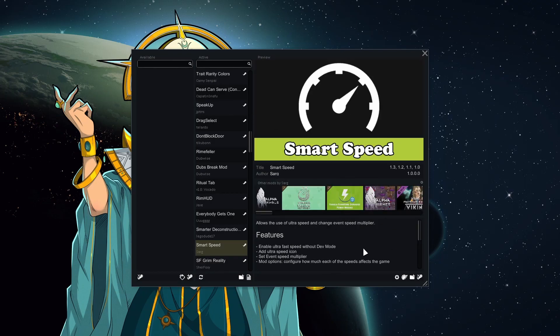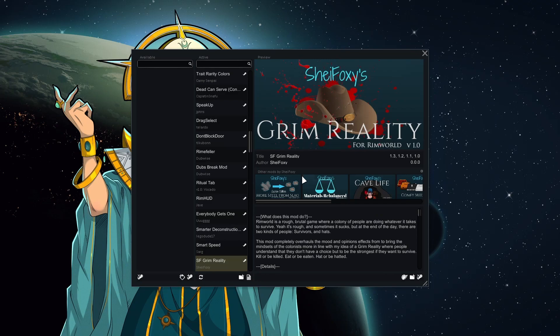RimHUD gives you more information in the HUD — feels weird saying that — it just should be vanilla, it's a fantastic mod. Everybody Gets One gives you more options when crafting, like 'make one for everyone.' Smarter Deconstruction and Mining is invaluable — the amount of times someone's gotten injured because a roof collapsed when they didn't take the roofs off before deconstructing walls is really frustrating. Smart Speed adds ultra speed and lets you choose how fast the game moves when events are happening.